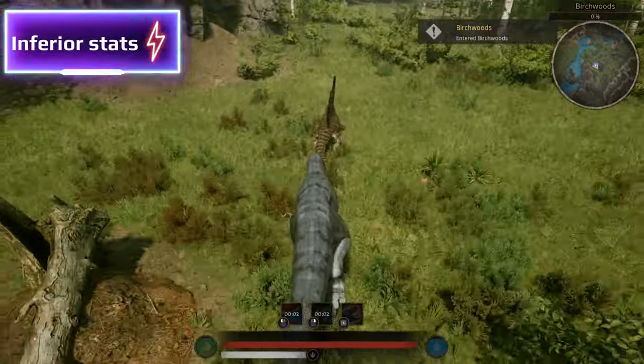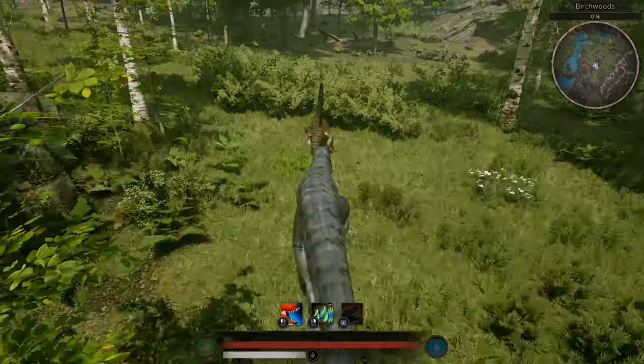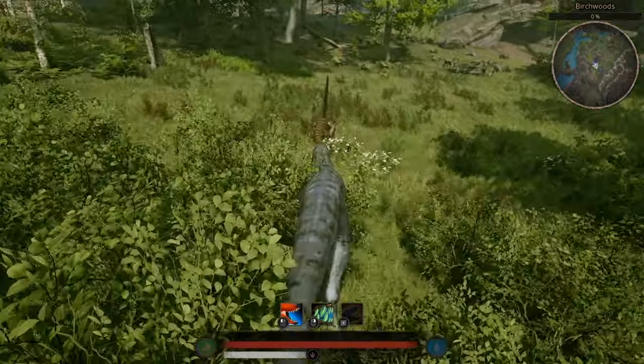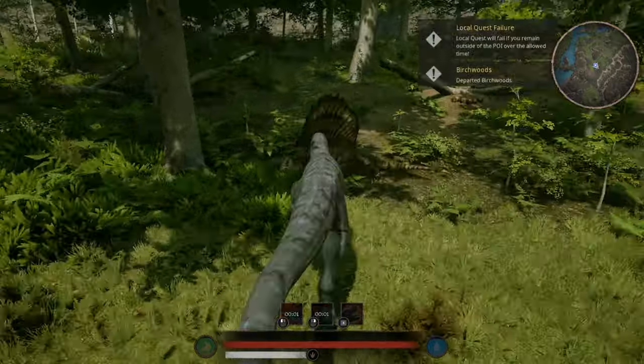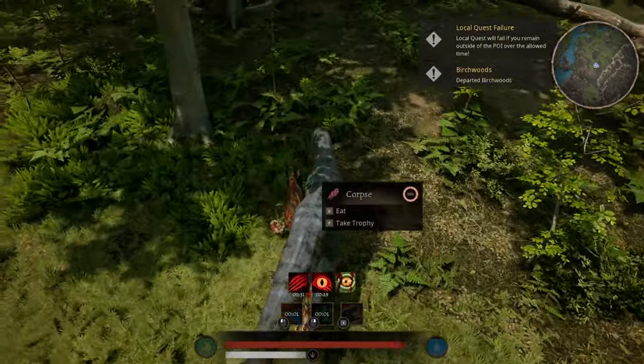When it comes to creatures you obviously have a stat advantage over, then of course force them into a head-to-head battle. If you lose a head-to-head battle with no terrain bias, then the truth is you just suck. Absolutely horrendous.